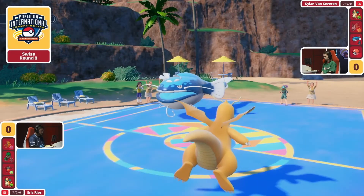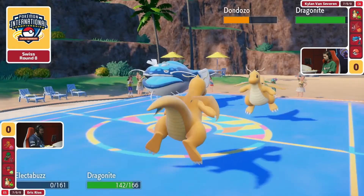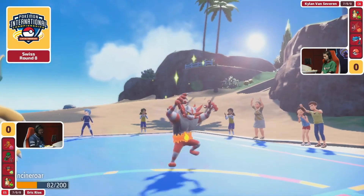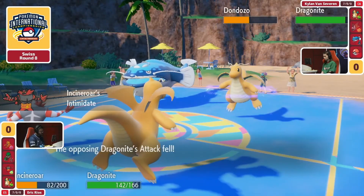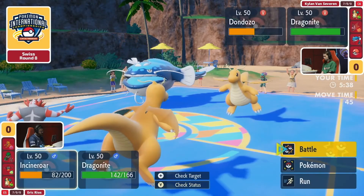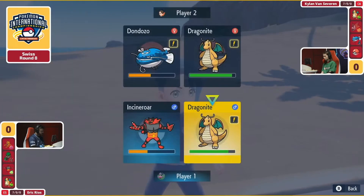It may be susceptible to Fake Out if Incineroar or even Rillaboom switches in. Eric's trying to bait out this Dragonite and he very much has been able to do it. And because the enemy Dragonite's multi-scale was broken from the earlier Electro Web, you can also Fake Out this Dragonite. Not only do you get the Intimidate drop, but if you go for Fake Out and Scale Shot, this Dragonite is going to get KO'd.